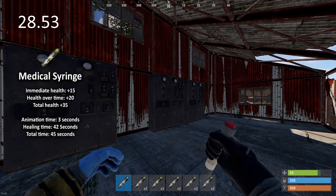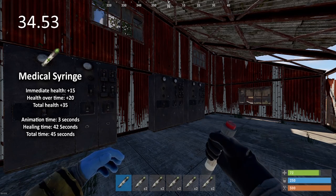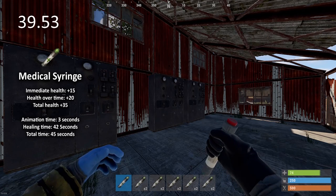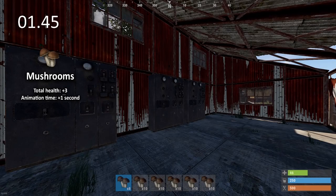So because of that, I'm not looking at how many mushrooms and bandages we can consume in the same amount of time as a med stick. Instead, we're looking at the minimum amount of bandages and mushrooms needed to provide the same health gain in the quickest time possible. Let's break down the numbers: mushrooms have no animation and take just over a second to eat, providing 4 health per mushroom instantly with no healing over time.